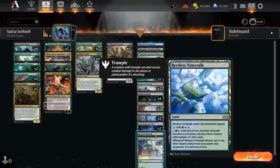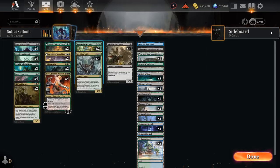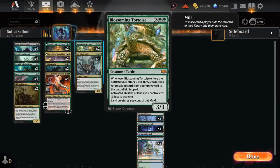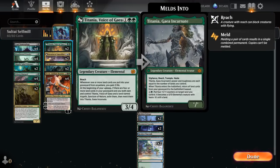One Restless Vinestock can turn into a 5/5 creature and when it attacks can turn another creature into a base power/toughness 3/3 until end of turn — either our creatures or the opponent's. We also have two copies of Argoth, Sanctum of Nature, which can get a one-mana discount from the Tortoise, and we can mill a few cards into our graveyard in addition to making a 2/2 bear token. Argoth can also meld alongside Titania.